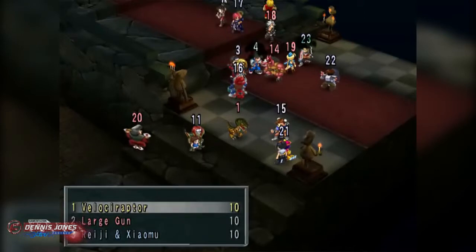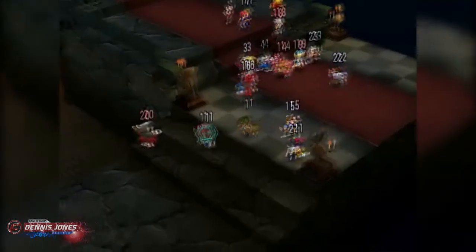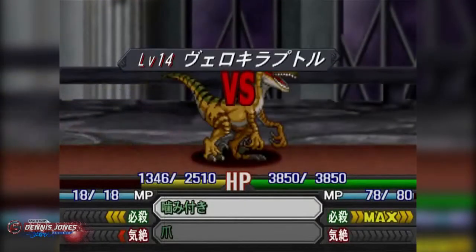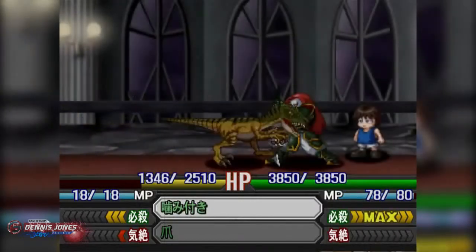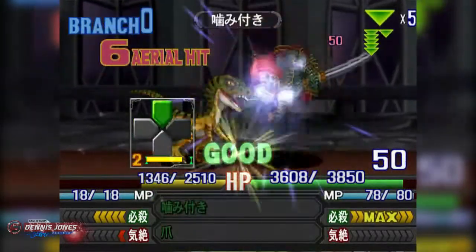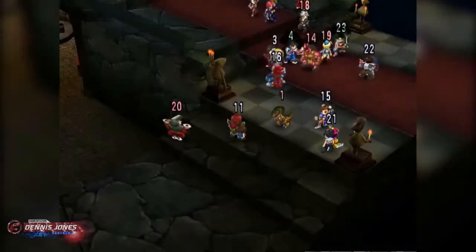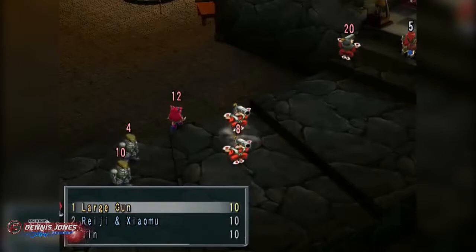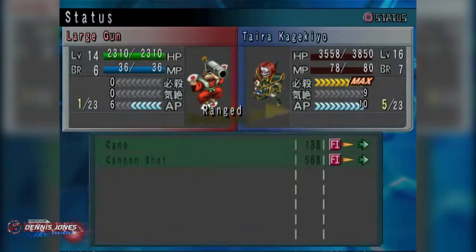That took care of that. Tarusa seems rather annoyed to be getting attacked — well, actually it looks like Kagekiyo is the one getting attacked. The undead warrior from the past, and looks like we're getting targeted yet again.